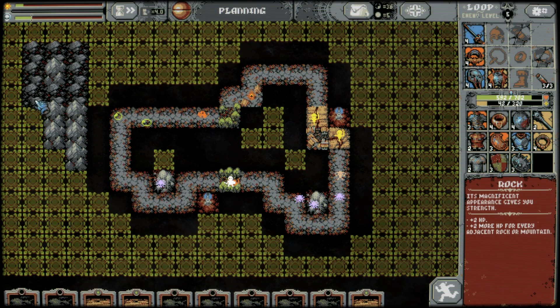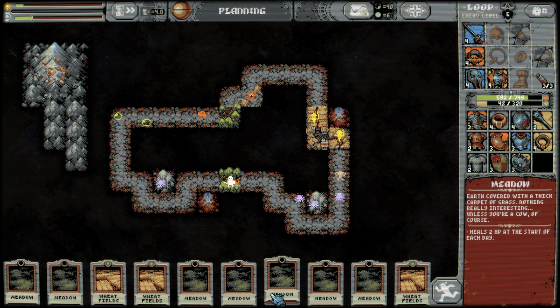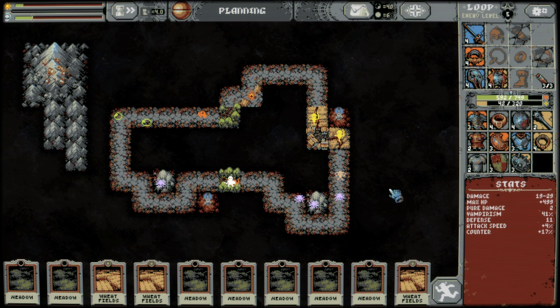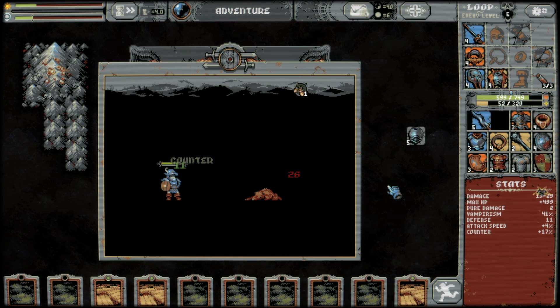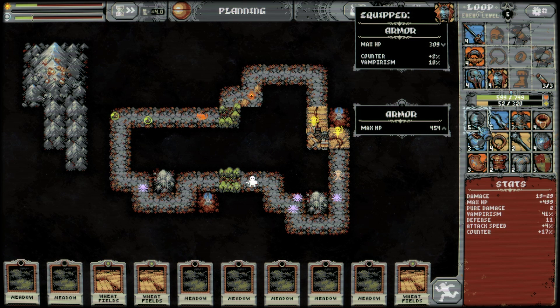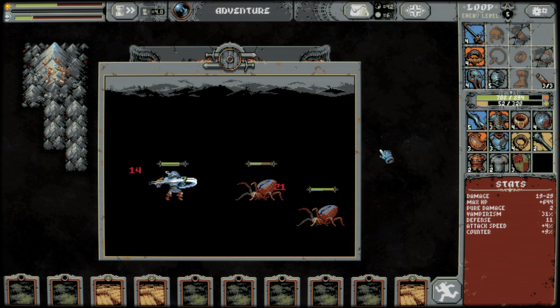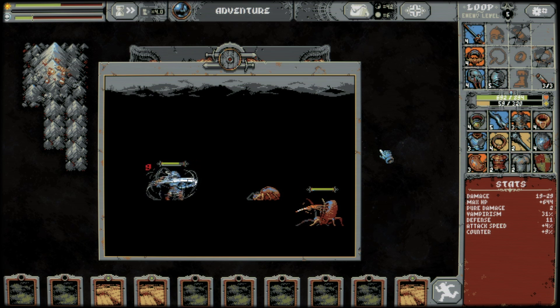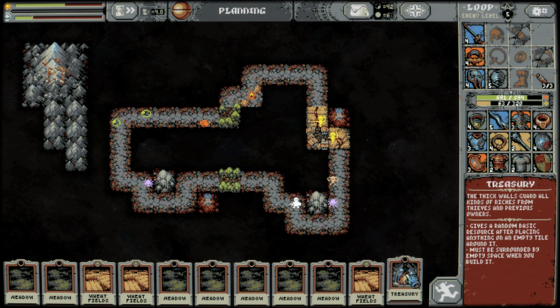I want to fill it all out with rocks and then try to save these areas for the treasuries. Hopefully that'll work well. We don't have river cards or anything like that yet. That's a lot of HP — we'd lose ten percent vampirism, but I think that's worth it, because we already have other sources of vampirism. We still attack pretty slowly, though. Treasury! We can do cool stuff.